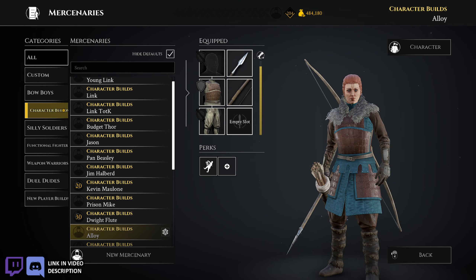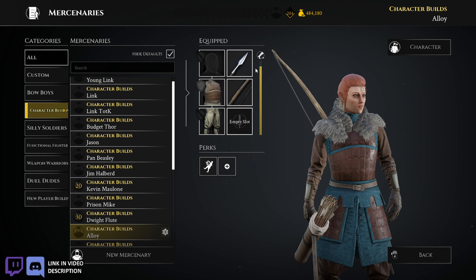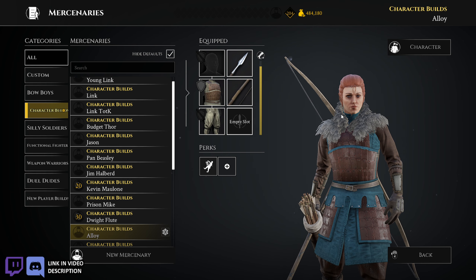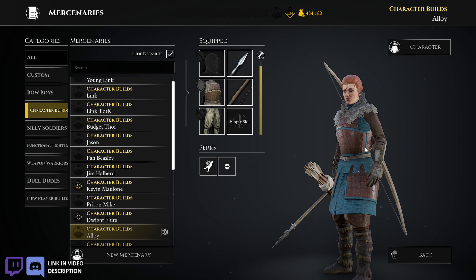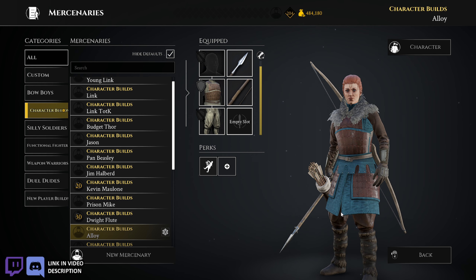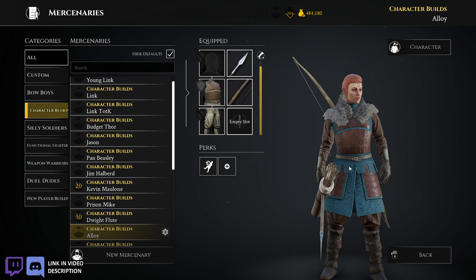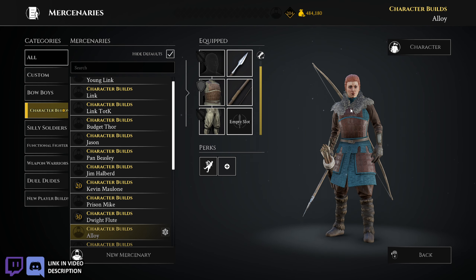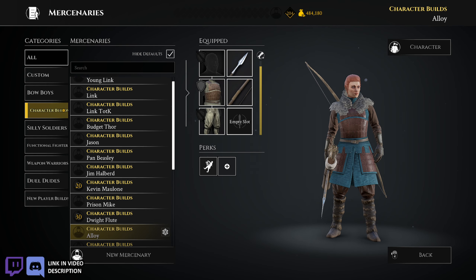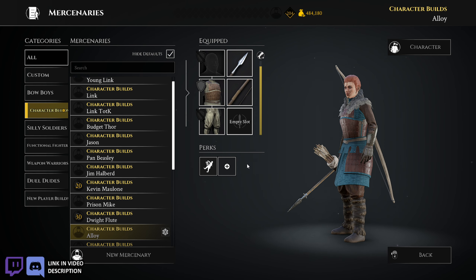Aloy here from Horizon Zero Dawn — I was just kind of playing around with the build, never really did anything with it. She uses a spear in the game and obviously the bow is the primary weapon. I just beat Zero Dawn and haven't played Forbidden West yet. It was kind of hard to recreate her armor because there's a lot of blue highlights and bold red coloring, and that just wasn't an option — it was either too much blue or too much red. So I settled for a reddish leather padding with a blue outline underneath. I'd give it a C-plus for effort.